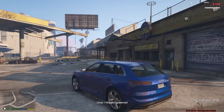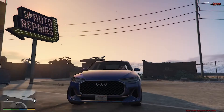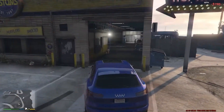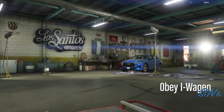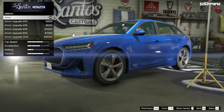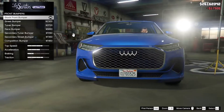The next vehicle is the Obey iWagon. This is basically an Audi or some representation of it — I don't know the real-life name; if you guys do know please let me know down in the comments. Let's go ahead and check this thing out — armor all the way, brakes race brakes, and front bumpers.